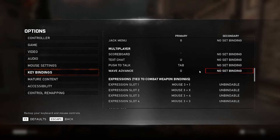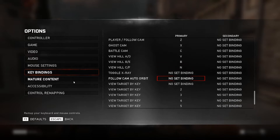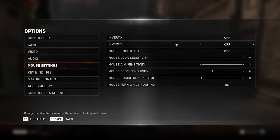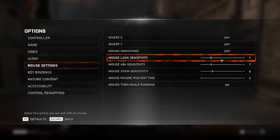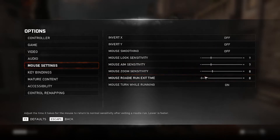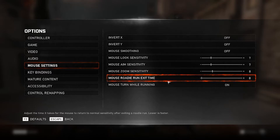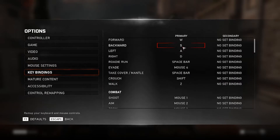Quickly going to mouse settings — up top I've got these three options off. My mouse sensitivity is pretty low, and I set it alongside my mouse DPI, so just whatever works for you guys. Mouse turning on roadie run is all the way off.